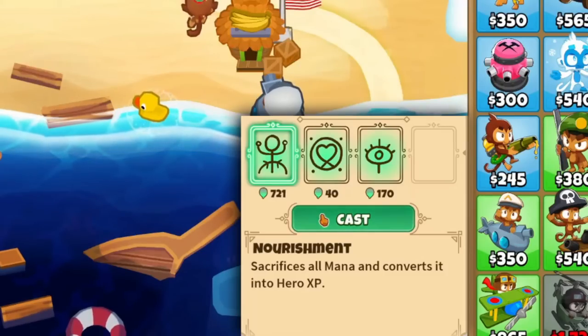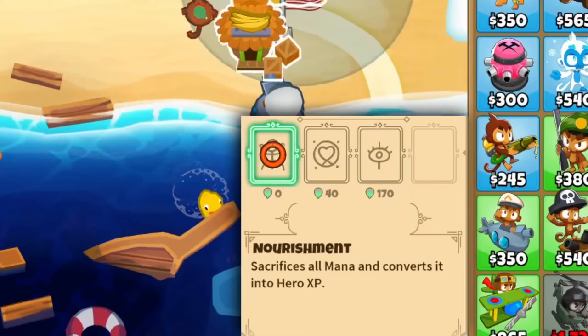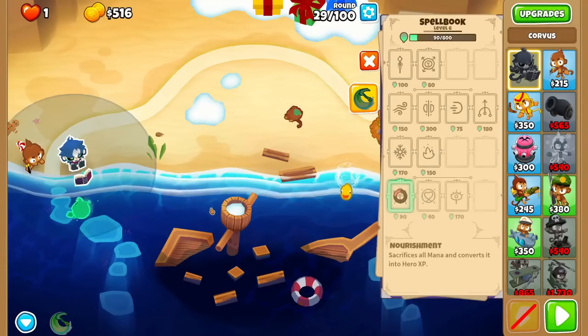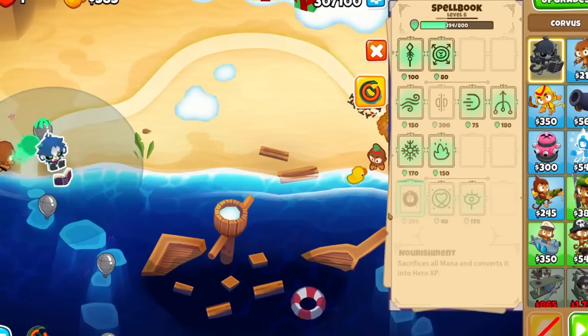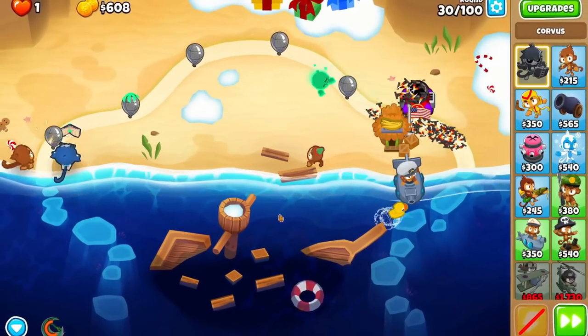Nourishment converts Corvus' current mana pool into experience, which is very handy as Corvus is tied with Churchill and Adora for the slowest leveler in the game. You can focus using almost all of his mana on Nourishment in the early and mid game, as his spirit and other defenses will be more than enough to defend.